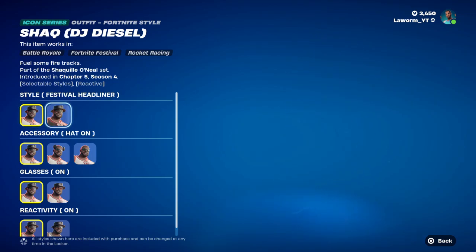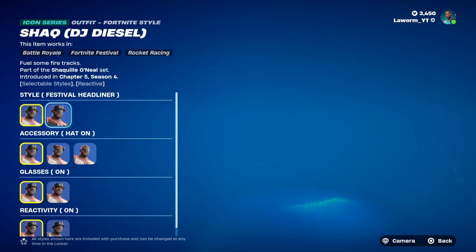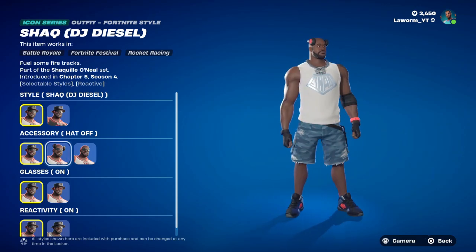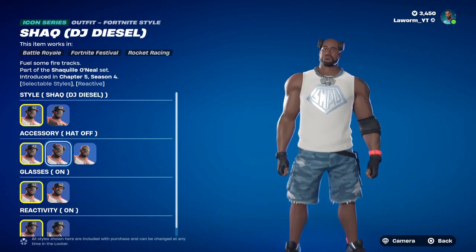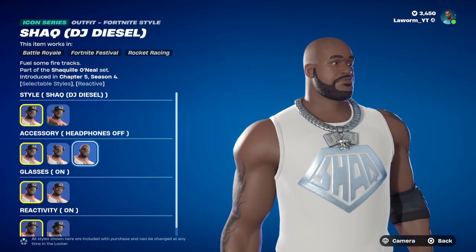You can have the white light t-shirt style or you can have the black t-shirt style. You can then add accessories including the hat on or his headset on.